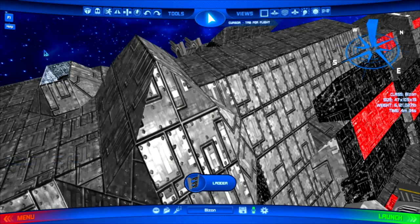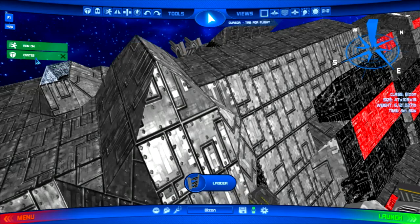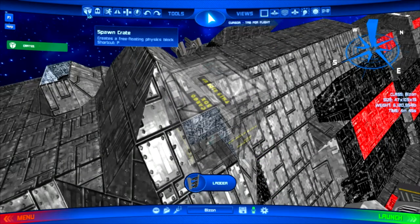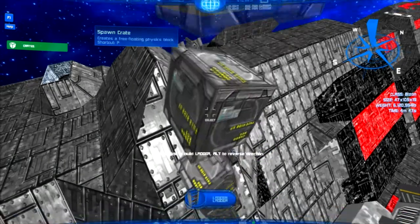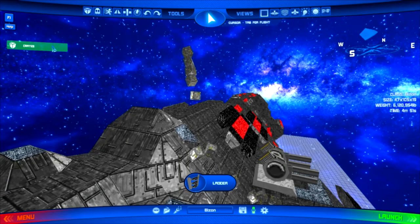It just allows you to quickly get back to the default if you've screwed up the system. That works for ghost mode, run mode, lighting, all those kinds of things. The one item that works a little bit differently is the crates — when you hit that little reset button, it actually removes all the crates, which can be helpful if you get them scattered everywhere and just want to start over again.